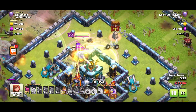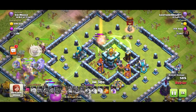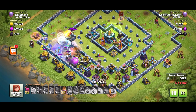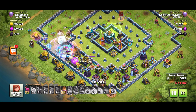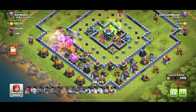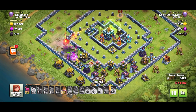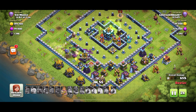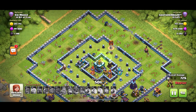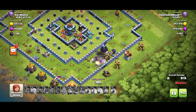Not today. In goes the Royal Champion as well — they're all trying to take down that central compartment but there's not enough firepower. The Royal Champ is down and now it's the painful one-star death where your troops are caught in that outer segment, being hit by Infernos and Scattershots. Nobody is going to go to that core. That's why it's so important to make sure your troops make it to the core and take it down.